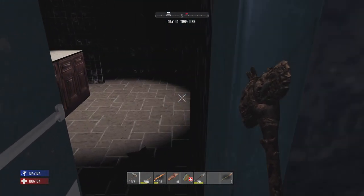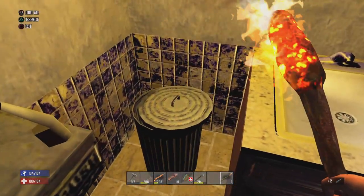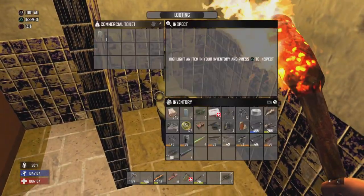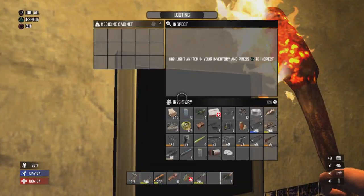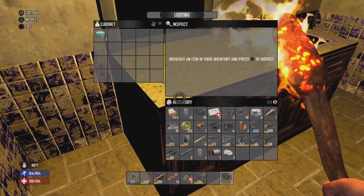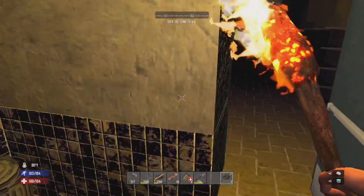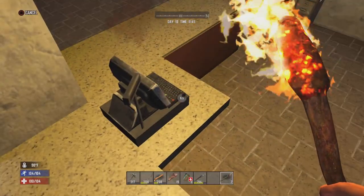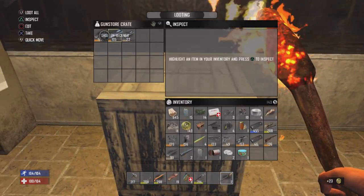Let's see what's in the bathroom real quick. I can just grab a torch real quick — thank you. Not too much, aside from some murky water, duct tape, and painkiller. Not too much in there either. I'd search some of the coolers in the front here — just some beer and some drinks, and shotgun parts.